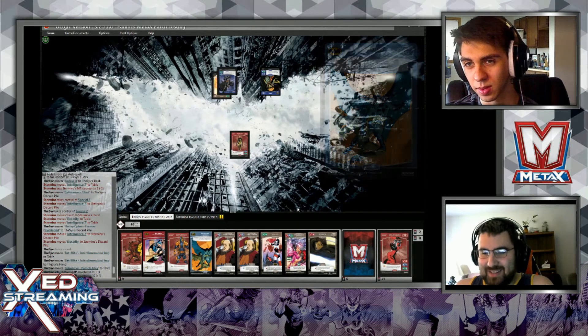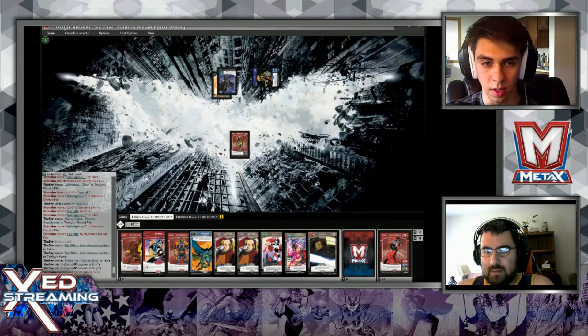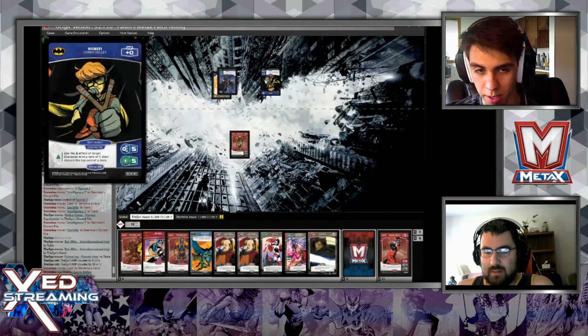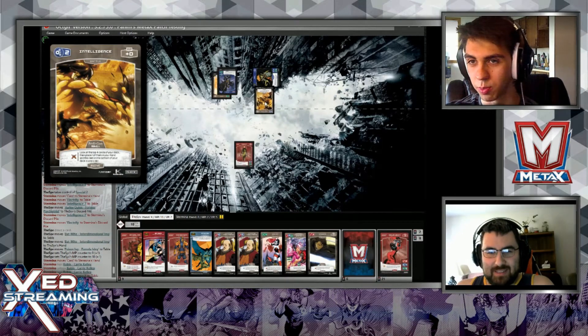Then you can go. I'll drop turn. Move to combat. With Robin, I'll swing with Intelligence 2 from Attack on Titan - look at the top four cards of my deck, place one in my hand and the rest at the bottom in any order.